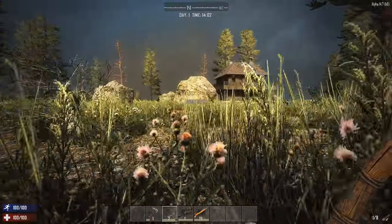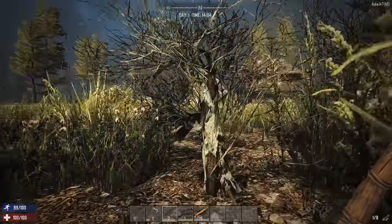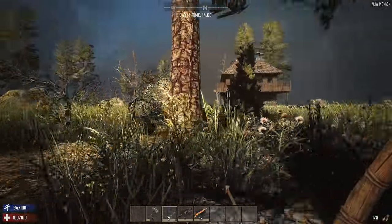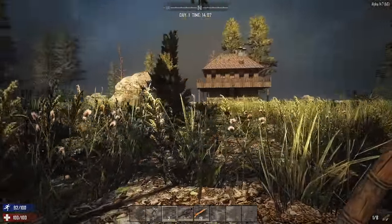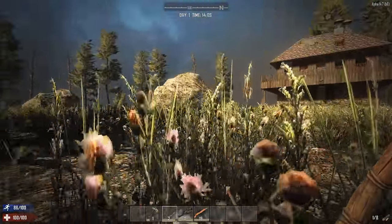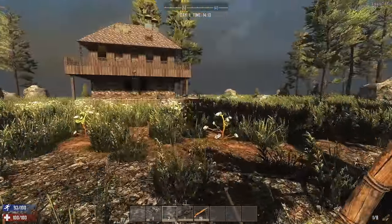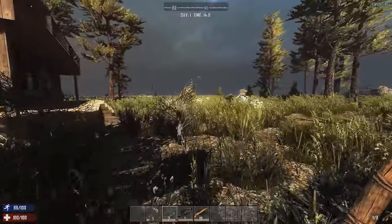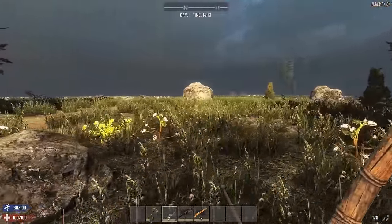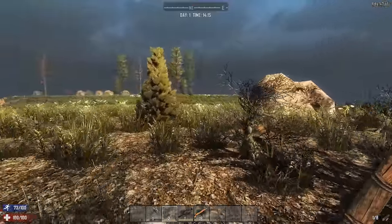When you crouch, you enter a stealth mode. Stealth can help you a lot in this game. Sometimes it is best not to draw unnecessary attention. For example, if you see a group of zombies ahead that would definitely see you if you tried going around, try crouching. It will allow you to sneak around them in plain sight. Just don't get too close, otherwise they might see you. Also make sure not to have any food that emits smell, as that can blow your cover. Doing any activity such as scavenging and foraging while stealthed makes less noise, which reduces the radius from which zombies and other players can hear you.